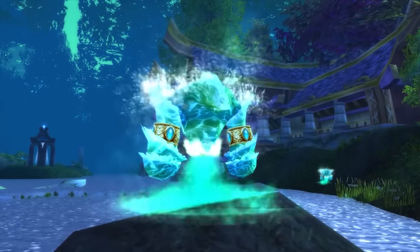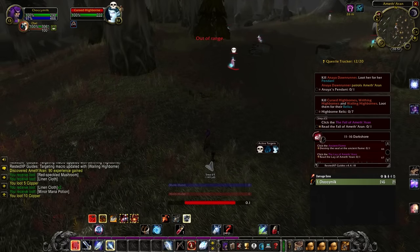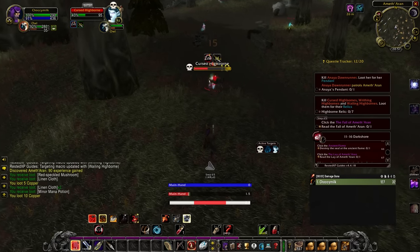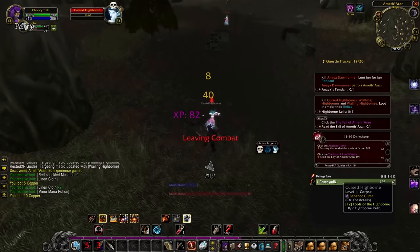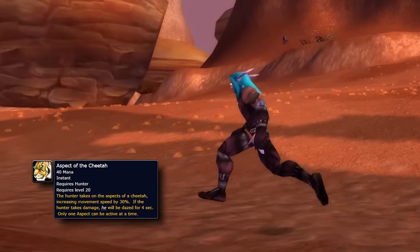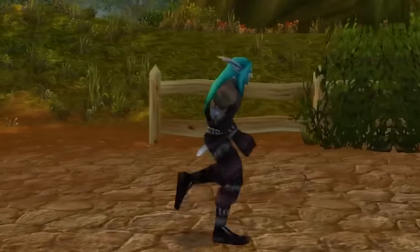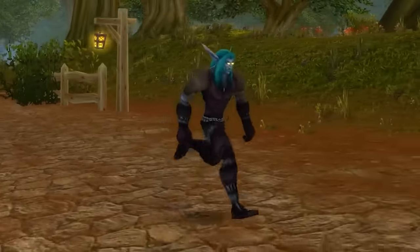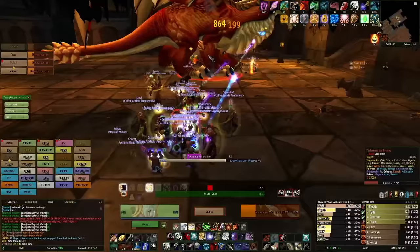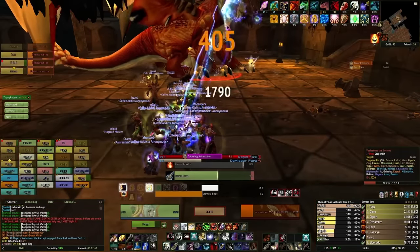So if you just hit level 40 and wanted to teach your pet bite rank 6, you would have to run around the world spamming beast lore on random animals until it says one of them knows this ability — or you can just use Petopia like a normal person. You then have to stable your main pet, go tame a beast which has your desired ability, have them use this ability in front of you, and eventually you as the hunter will learn this technique. Then abandon this pet, get your main pet back out of the stable, and teach them the new rank using training points.